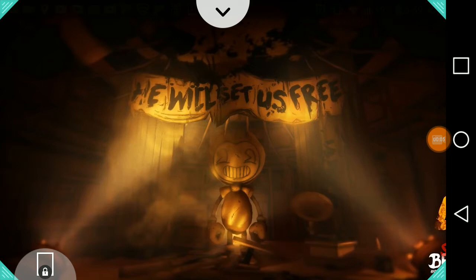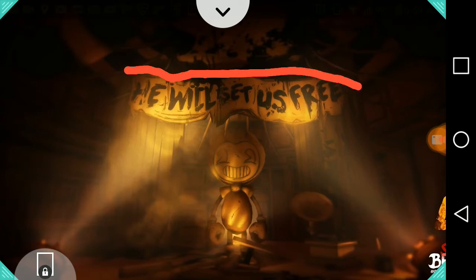What's up everybody, my name is Red Drift and today we're going to be analyzing this brand new Bendy and the Ink Machine Chapter 4 image. I already found some stuff in it so let's get right to analysis. The first thing I noticed was 'he will set us free.'